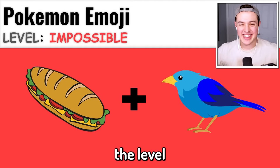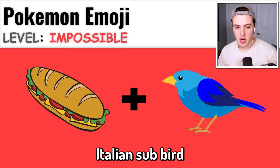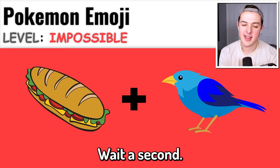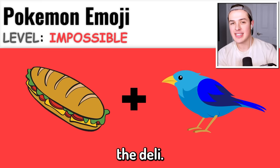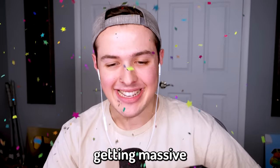First up: sandwich and a bird. Sandwich bird. Hoagie bird. Italian sub bird. Where do you go to get a sandwich like that? You go to the deli. It's a Delibird! Yes bro! Oh my god, I'm so smart. My brain is getting massive from this.